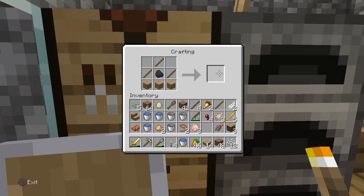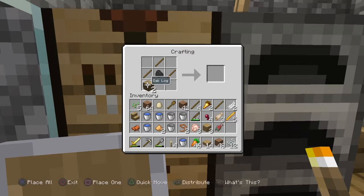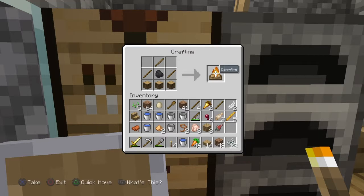See, it won't show me. But now if I put the oak logs — campfire. So follow this recipe, I'm gonna leave it on the screen right there.